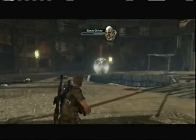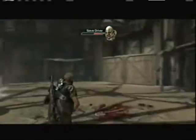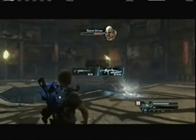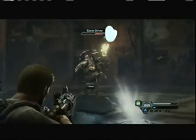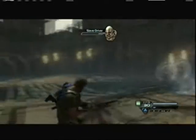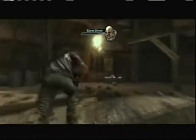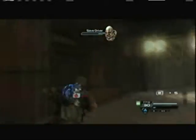Oh, here we go. He's going to shoot. There, his shields are down — can you see the red thing? Use a shotgun.